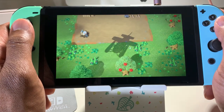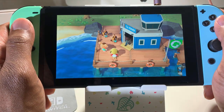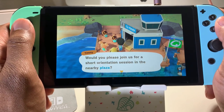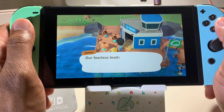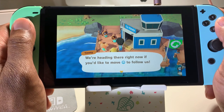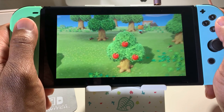Here we are, our plane is approaching the runway. That looks like a place we'll be visiting soon — we've got apples, those look like apples. Okay, here I am! Check out that outfit — that's a pretty good starting outfit. I'm supposed to be reading: 'Would you please join us for a short orientation session in the nearby plaza? Our fearless leader himself will give the presentation.' All right, let's go. I know how to navigate, thanks Timmy and Tommy.